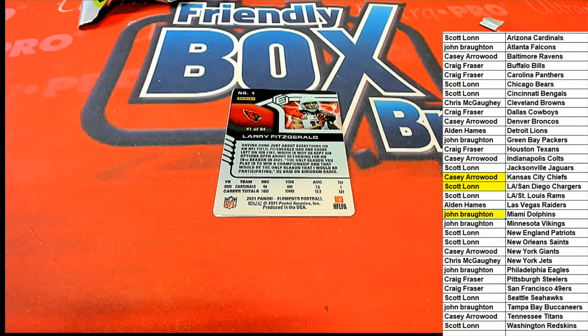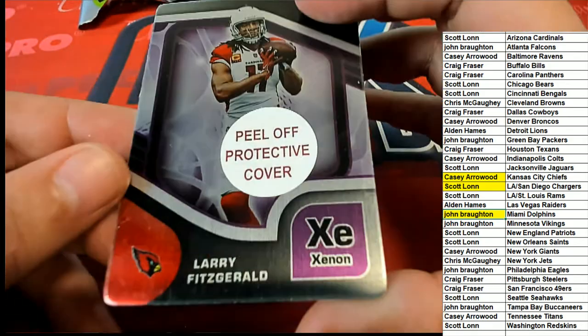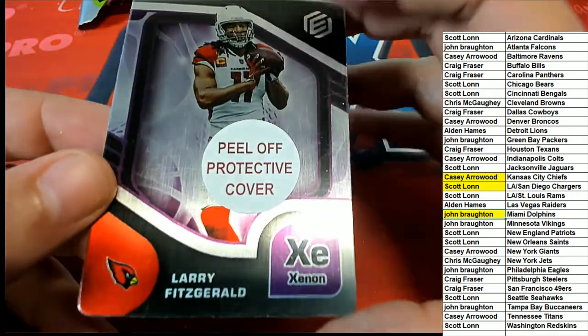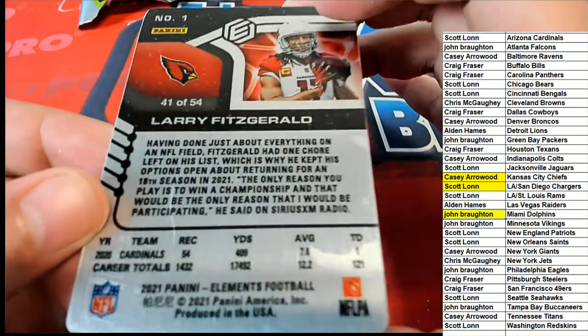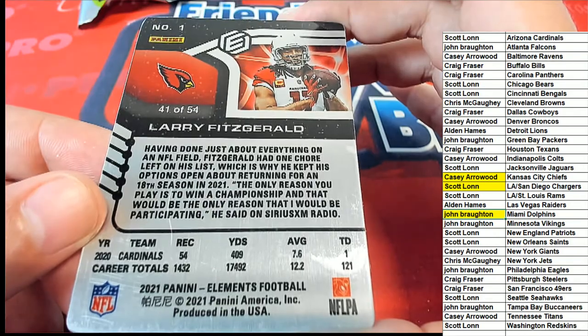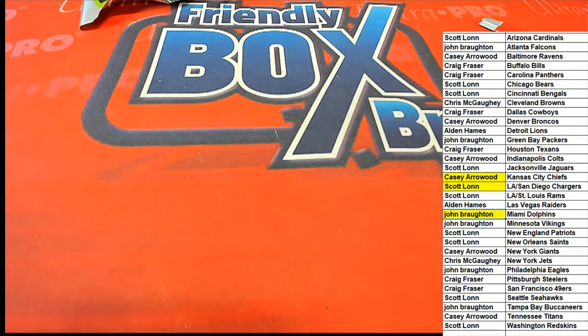The final hit of the break — we had our three big ones. Now we got a Fitzgerald popping out of here, so Larry Fitzgerald for the Cardinals for Scott. Congratulations — 4154 up there. That is just good stuff coming out of the Elements.